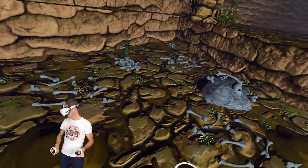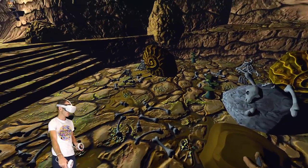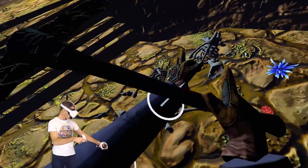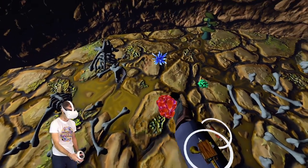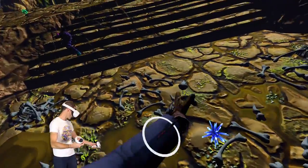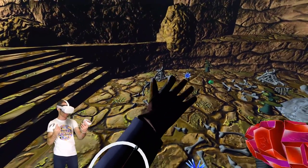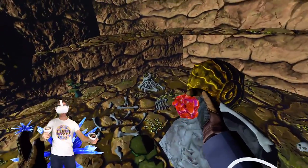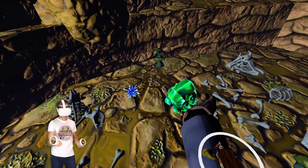We've got just stacks and stacks of bones. There's a few spots here we could probably dig. We've got some more crystals. I wonder if any of these crystals are the infinity crystals. I don't know if you guys remember, on Cave Digger 1, there was this whole infinity gauntlet thing. You could collect infinity stones. It was really cool. Like these green ones here, that looks an awful lot like a green infinity stone.